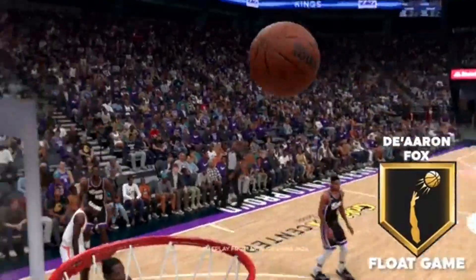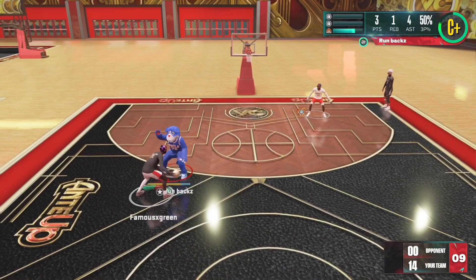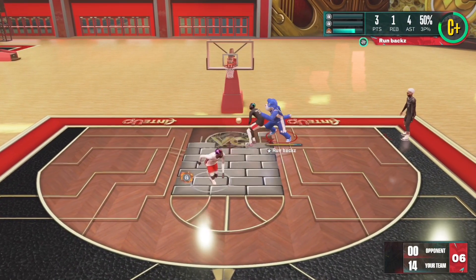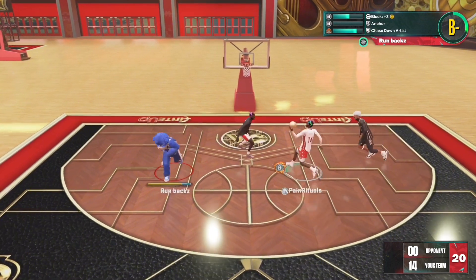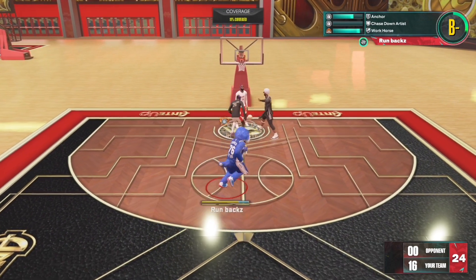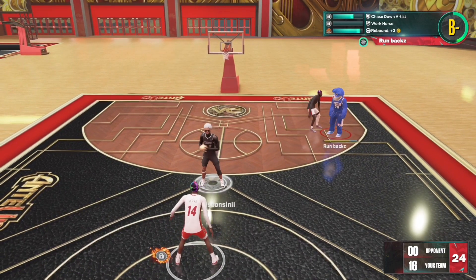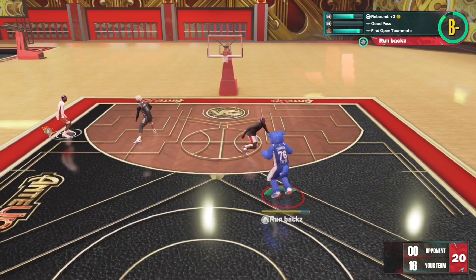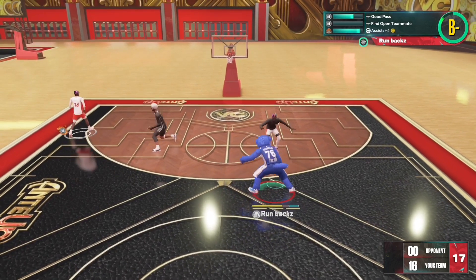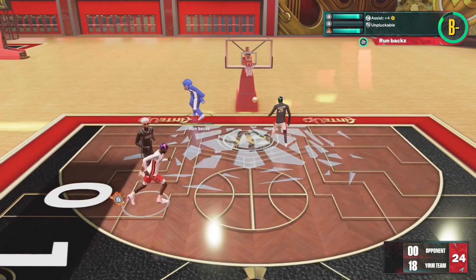Here is the last badge — Float Game. It's definitely going to be effective for smaller guards. You're gonna be throwing up floaters when you can't get the dunk off or the layup off. If you have it on gold, I'm gonna assume you have a way higher chance of making it. It's just different how they're bringing in new badges trying to create different play styles for people, instead of everybody playing the exact same — it's been like that for the last two or three years and now they're finally changing it up.